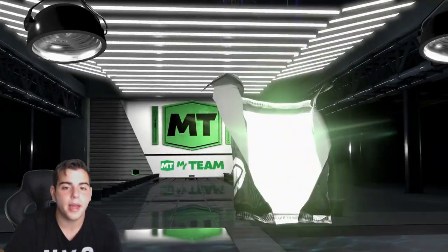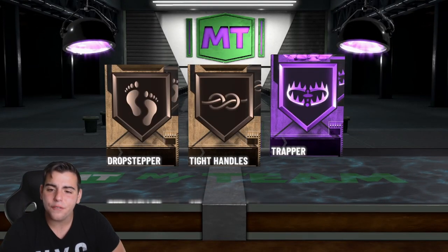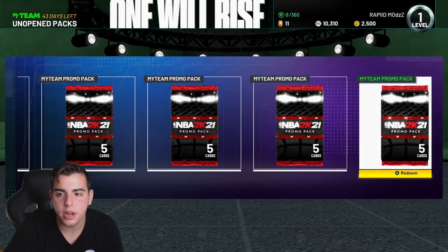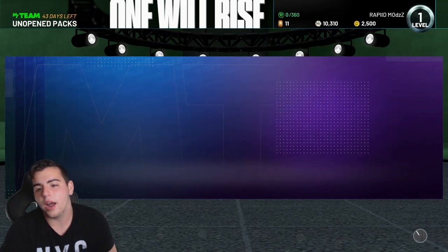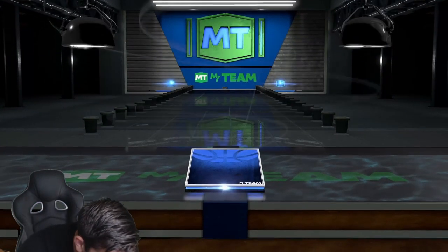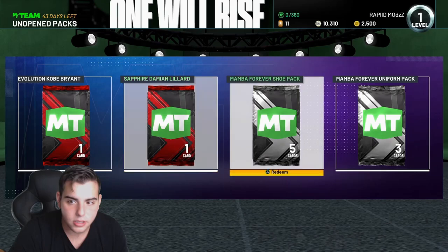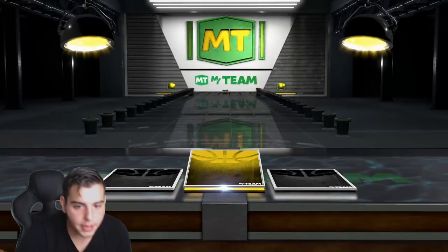We got pre-order packs too! NBA 2K20 Challenge Award Pack — let's see what you get from this. Oh, an amethyst! All that for that? Get out of here. That's all you get from the 2K20 pack? Wow. And I think you get a sapphire Zion from it too — okay, I'll take it. Zion Williamson, here we go! Let's get it baby!